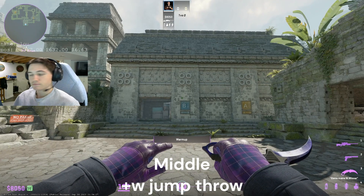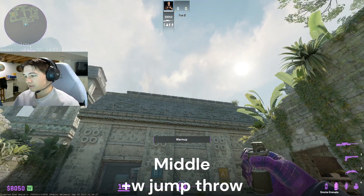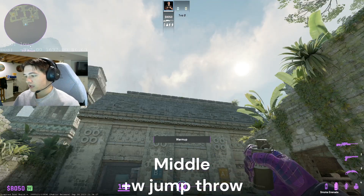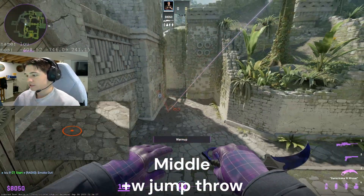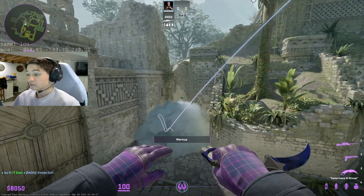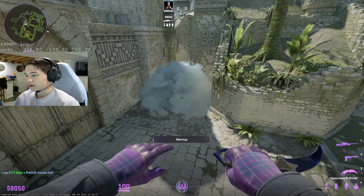Now for the middle spawn, the last one — all you want to do is just aim in the middle of this big brick right here, and it's again a W-tap jump throw. That one is pretty much going to get the same result where you can molly deep. You can tweak the lineups if you want it deep or if you want them all to hit like this, but these are the ones that I'm throwing now.